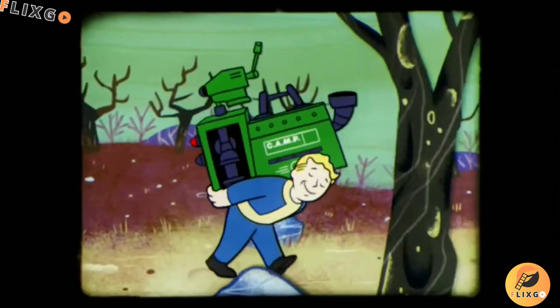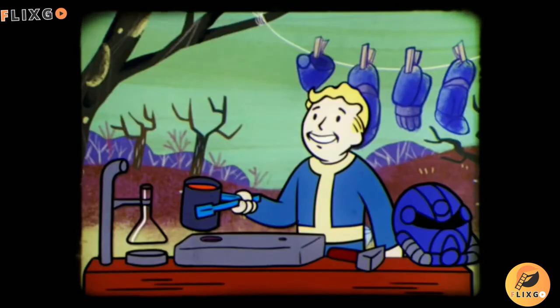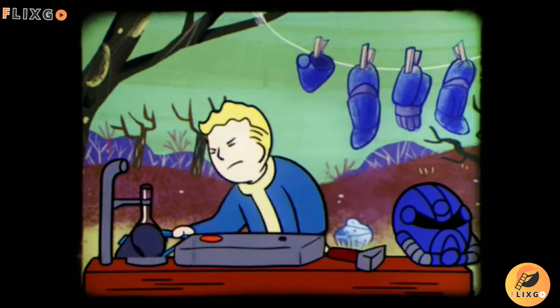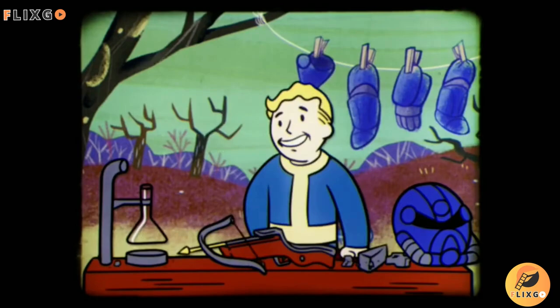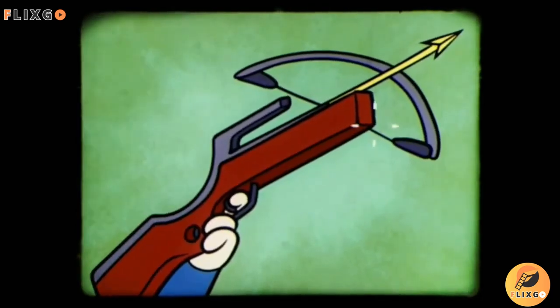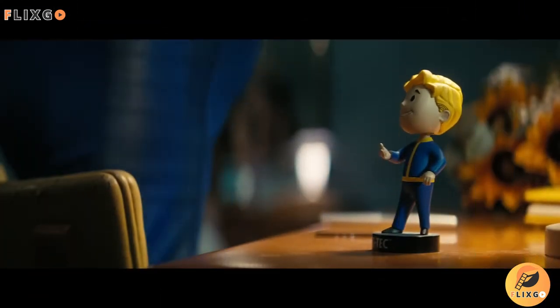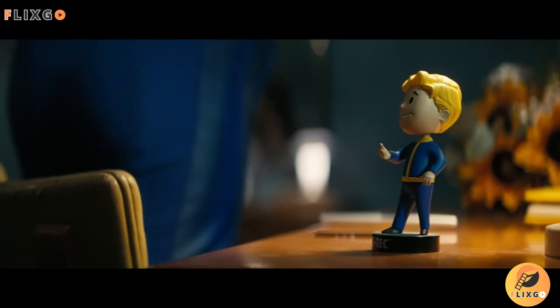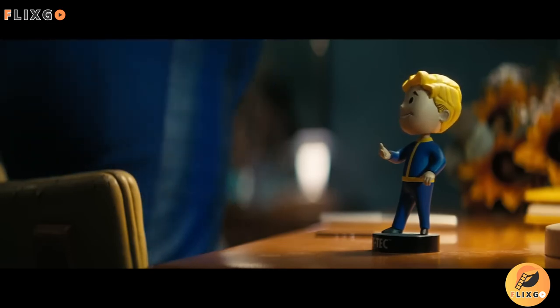Vault-Boy is meant to be a reassuring presence — that everything is okay and that those in Vault-Tec vaults have nothing to worry about. His thumbs-up tells all Fallout players 'you can do it,' even as they are being dismembered by a Deathclaw. And that's the tale of Vault-Boy, the cheerful face amidst Fallout's desolation. From promotional mascot to cultural icon, his story is as fascinating as the world he inhabits.